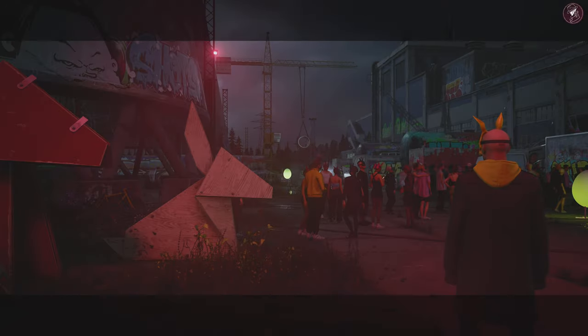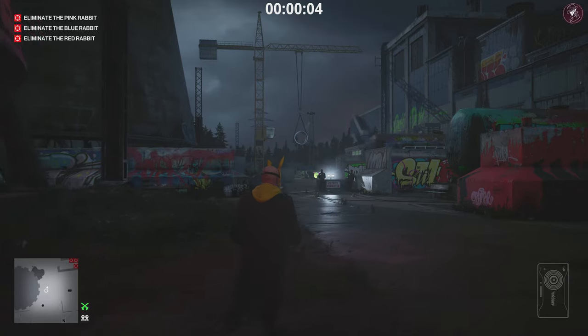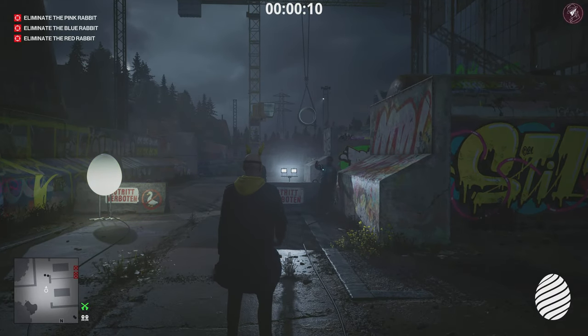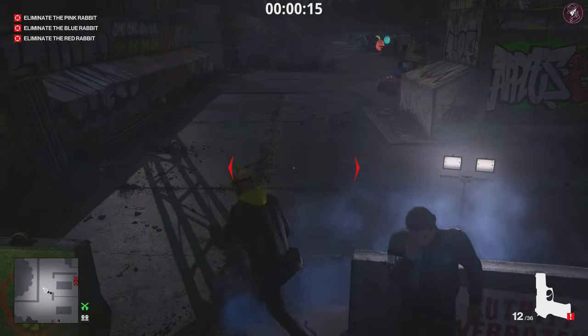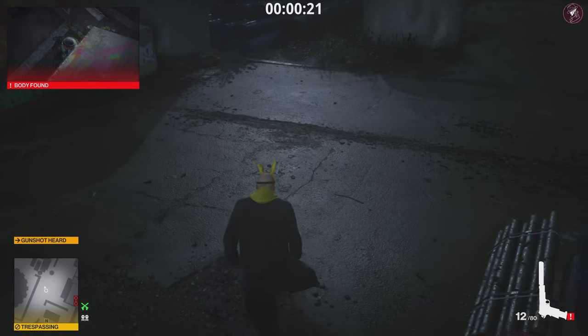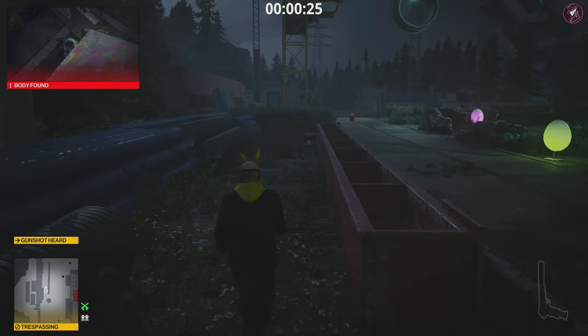First and foremost we have to eliminate our three targets on screen before we even get to the white rabbit, because that's the only way he appears. From the very start we need to grab that blue egg, throw it at these two guards, pick up the pistol on the floor, shoot this little egg here, put the gun away immediately, and pick up the Stealth Ducky gun on the floor.